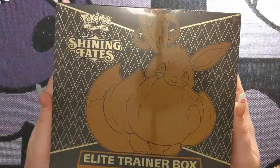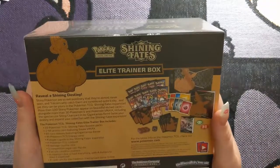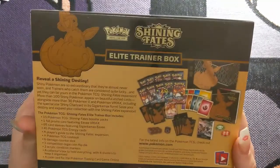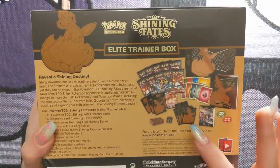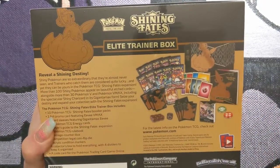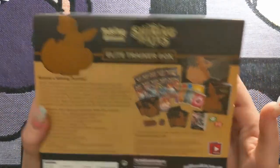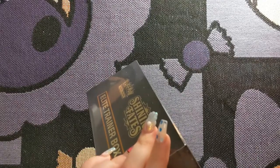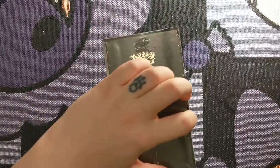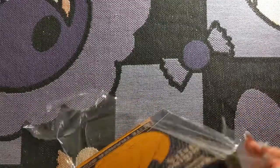As you can see, it has the Gigantamax Eevee on it, and it comes with — like every other Eevee Trainer box — 10 packs of Shining Fates. It has 60 sleeves, the Eevee card separators, dice, damage counters, 45 energy cards, and then the player's guide and the box that it all comes in. Reveal! I'll jam back the plastic and reveal this beautiful shiny baby.